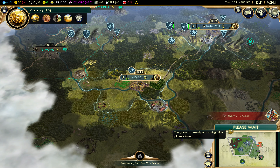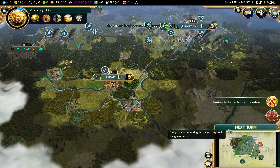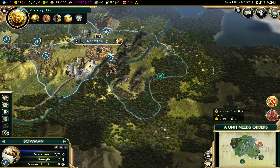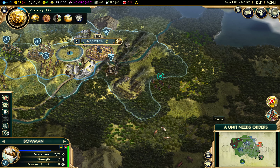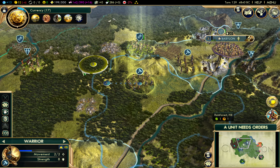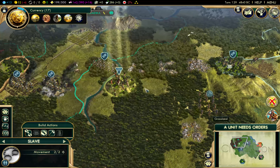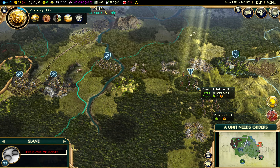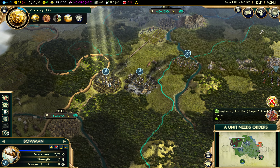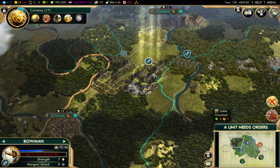Another Shoshone pathfinder to the east of Babylon - that is not what I expected. We're going to move these depleted bowmen over here. Keep the slave coming back. Let's just pull back and get ready for our attack on Agadika.